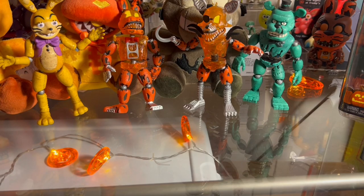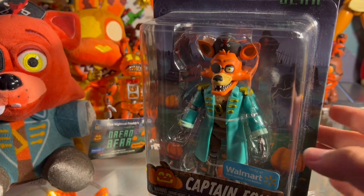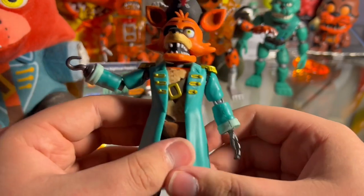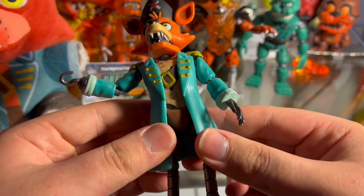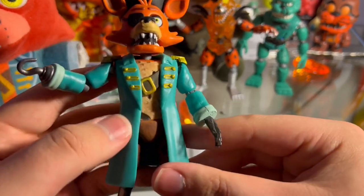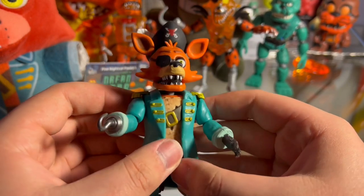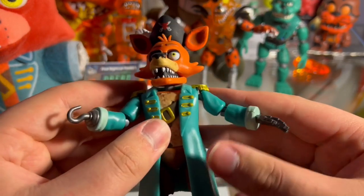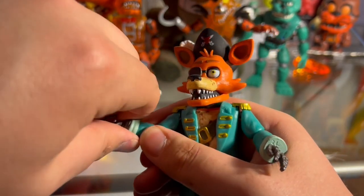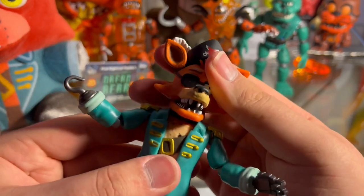We've got Captain Foxy, and then we've also got the Captain Foxy plush. We're going to do the figure first, as usual. When I pulled him out of the box, no limbs fell off, so that's a good sign. First of all, big cloak — I expected this cloak to be rubbery, and it is, but it's a lot stiffer than I expected. It's also cool to notice you can still see his normal Foxy clothes underneath the figure. I wonder if anyone has tried pulling the cloak off to see how much of it is still Foxy underneath. Can't turn the hook, as expected. The day Funko makes the hooks turnable is the day I'll be impressed.